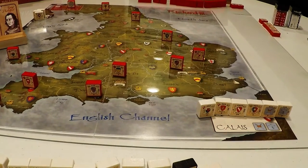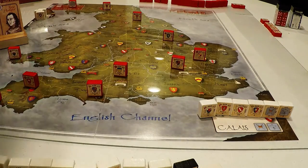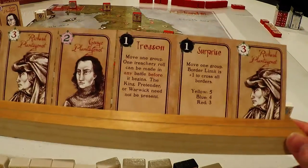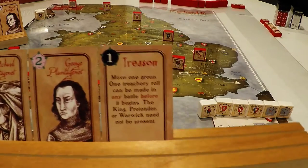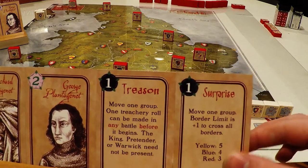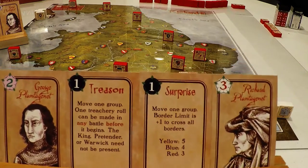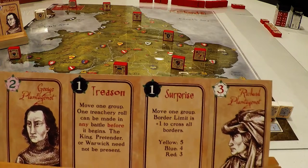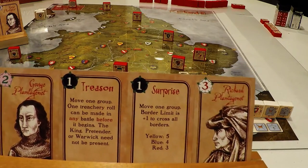Moving over to the Lancastrian side of things — what do we have? We have twos and threes, and a couple of interesting cards. Treason: move one group, and then a treachery roll can be made before the battle begins — any battle, so it doesn't have to be the one you moved. But we know there's not going to be a battle this time unless we start it, because they're going to be moving in.